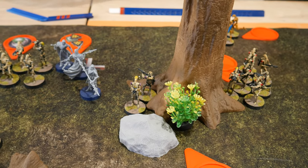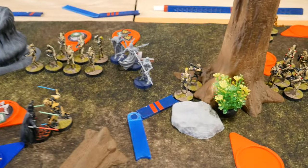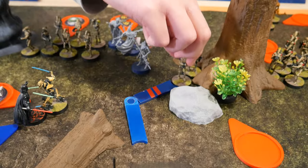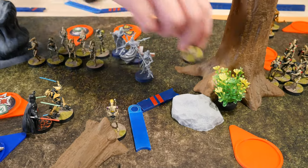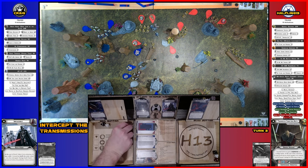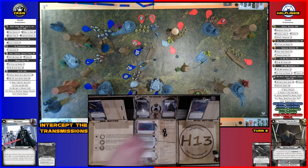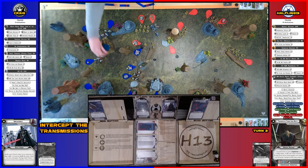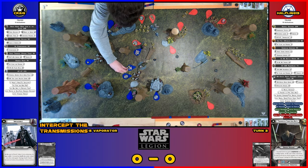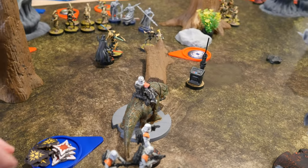Those two B1s activate — with AI they shoot at the Dewback then move to the edge of the tree. Scoring two hits, which go to cover and armor — another point of suppression on the Dewback, now up very high.